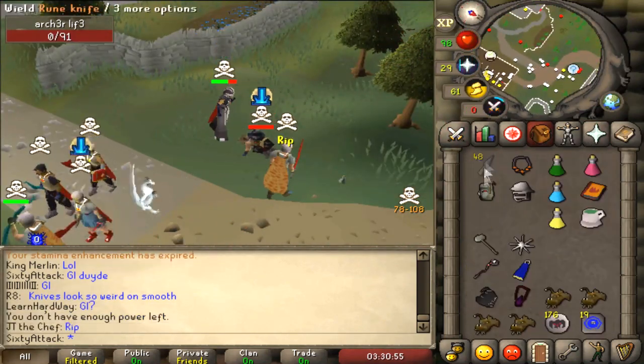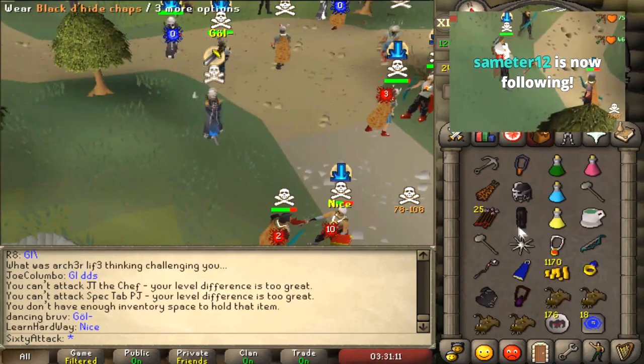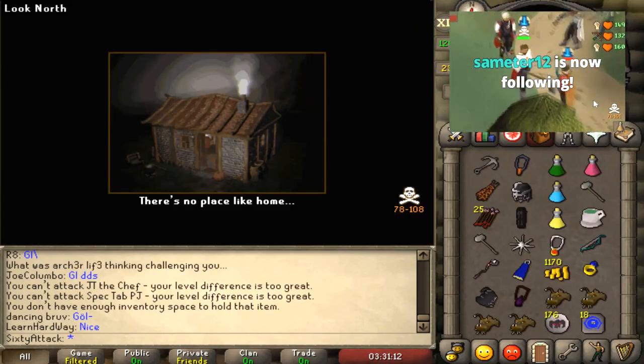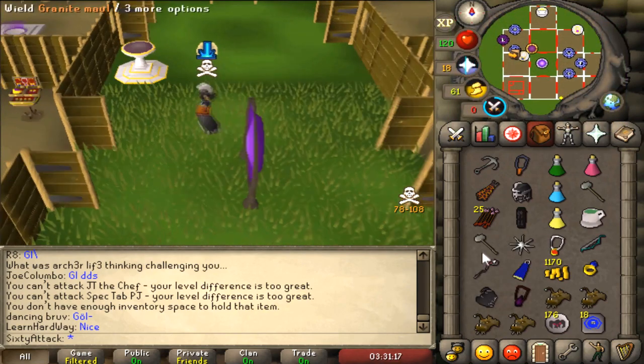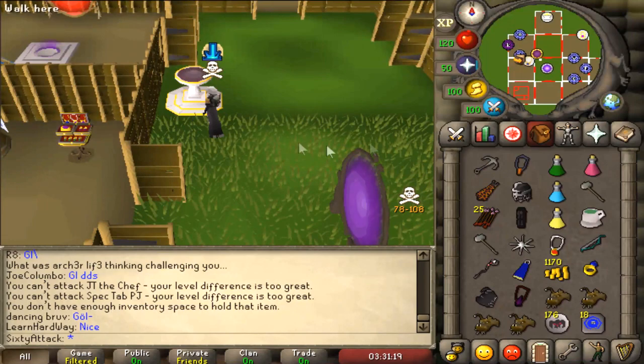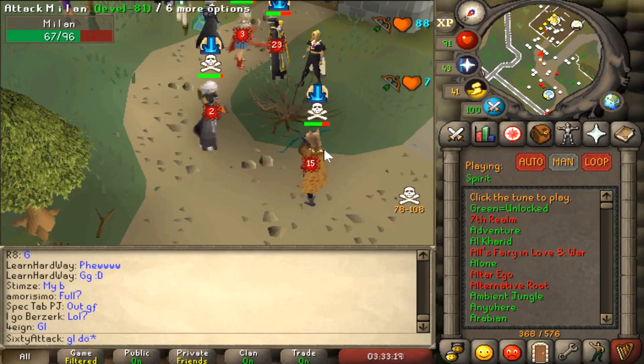Good fight man - the g maul split once again but at least we got him. It really sucks that because I've got like 500 ping at the moment, the two g maul specs split from one another so I can't actually do a double g maul - it has this ugly split thing. I guess you guys can just imagine it as double specs. Good luck dude.